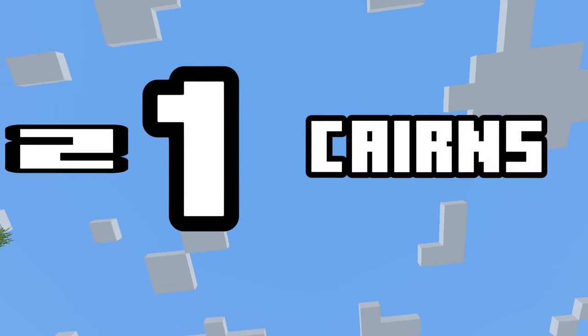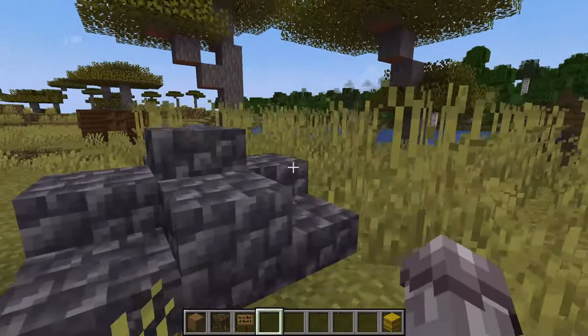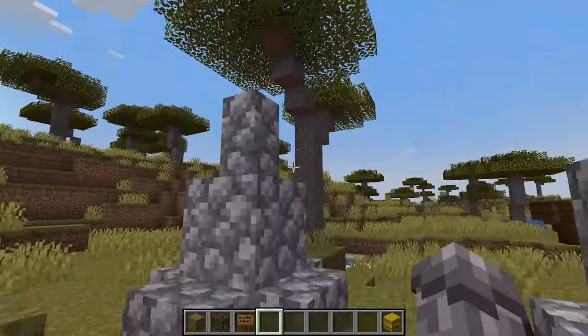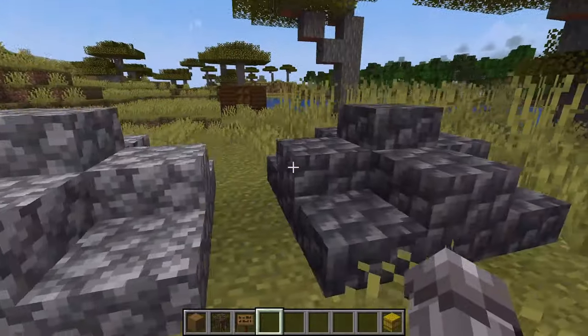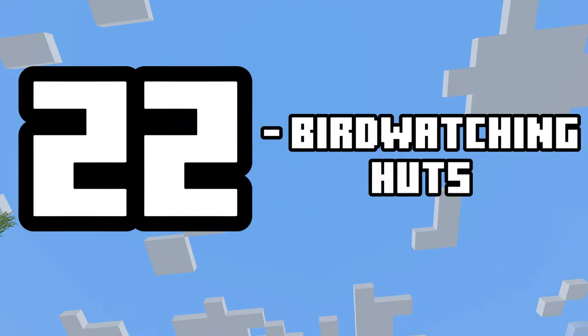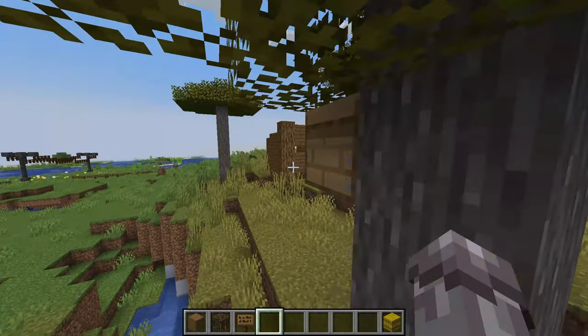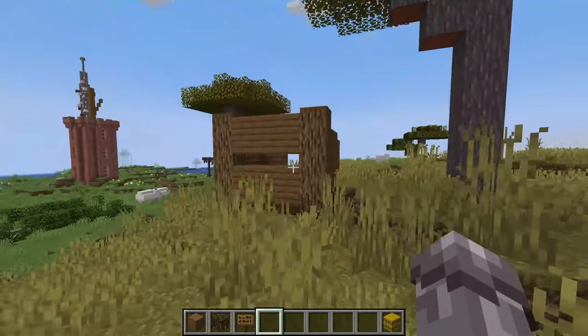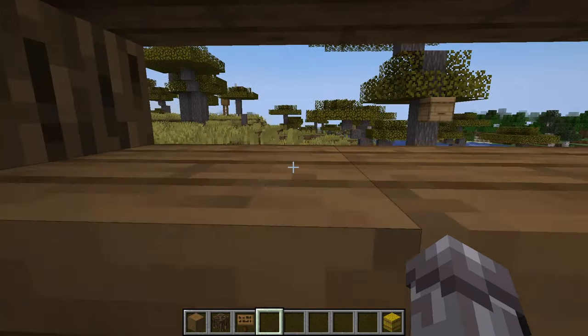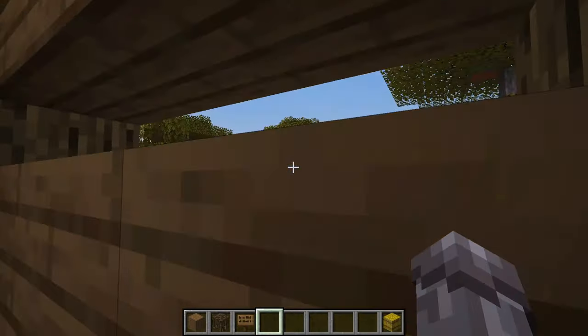Number twenty-one: these piles of stones are cairns — human-made piles of stones either for burial monuments, memorials, or markers. These are cool details on the peaks of mountains or in other significant places. Number twenty-two: a bird watching hut. Why not add one of these into the countryside, say along a footpath? Although there are only really chickens and parrots as birds in Minecraft, you can still give the idea that there are more than these colourful fellows.